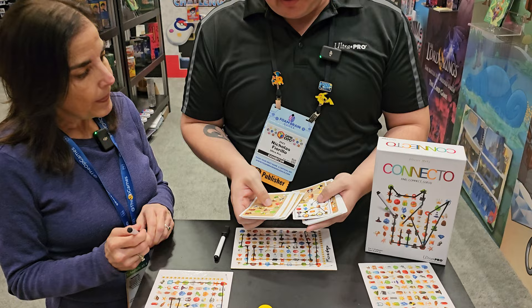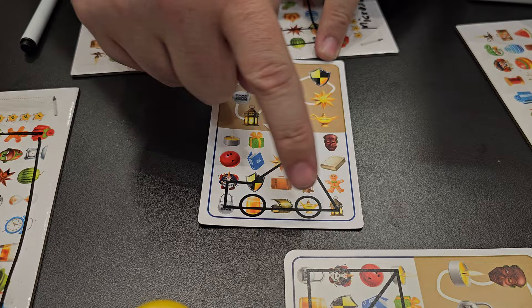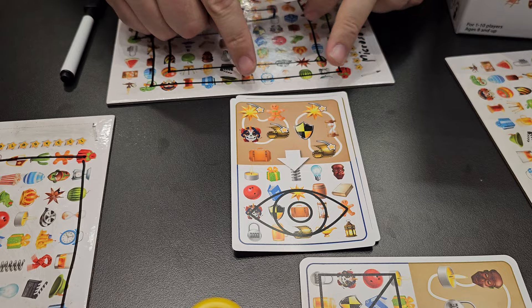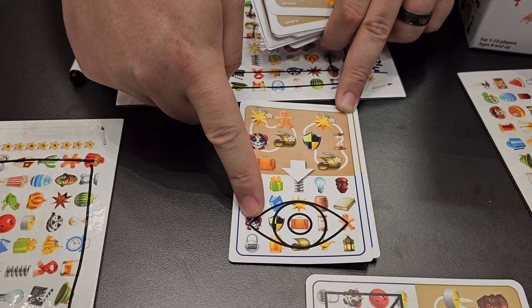And then there's two extra levels of difficulty. On this one, if you see an item that's isolated, you would draw circles around it as you see in the image below. And then the next level of difficulty — if you see this kind of star icon, you would draw a curved line through that icon. So you can see here in the example it would go gingerbread man through the star to this sugar skull over here. And you're starting to make curved lines and it gets a little bit trickier. That is crazy.